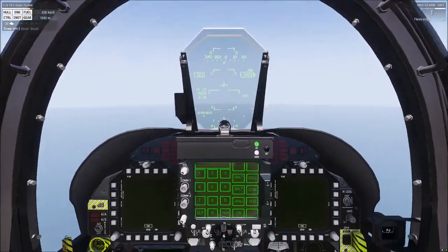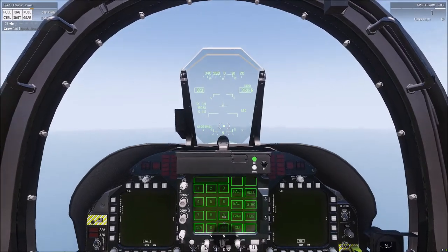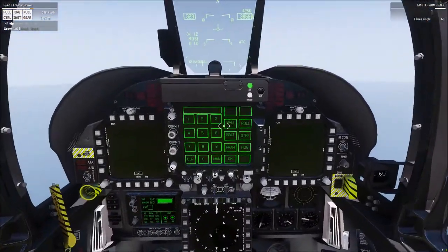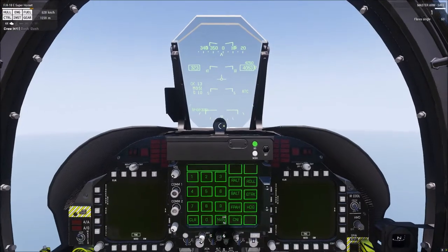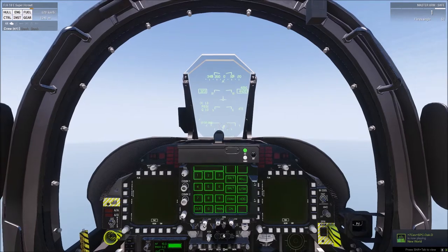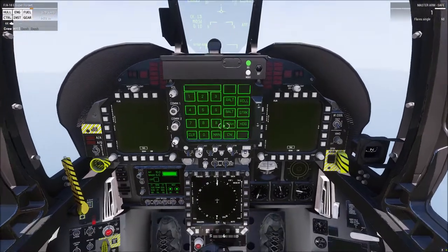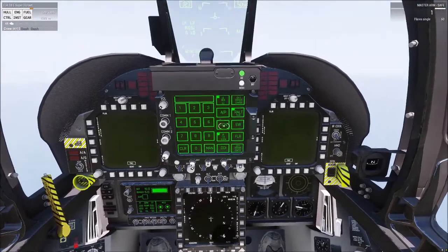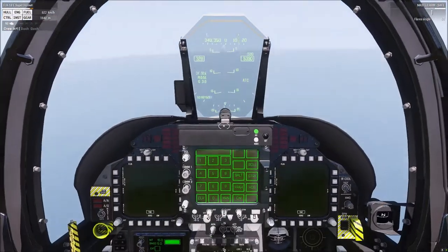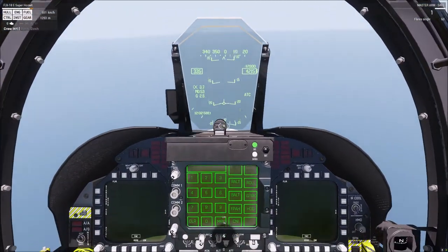Radar altitude is only available below 5000 feet. If I put us in a climb through 5000, in a moment you'll see that radar alt will no longer be selectable — it'll disappear. Once you dive back down under 5000 feet it will be available again. We passed through 5000; I'll put us in a dive, and now radar altitude is no longer there. When we go back below 5000, it's available again.